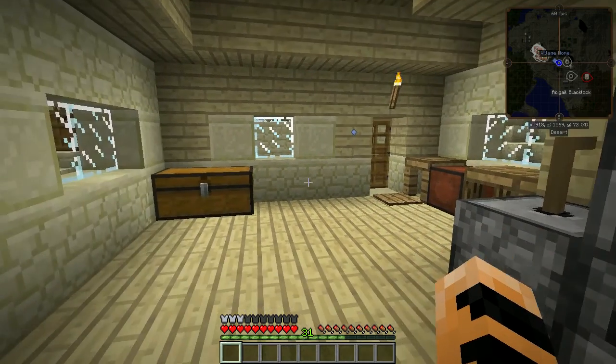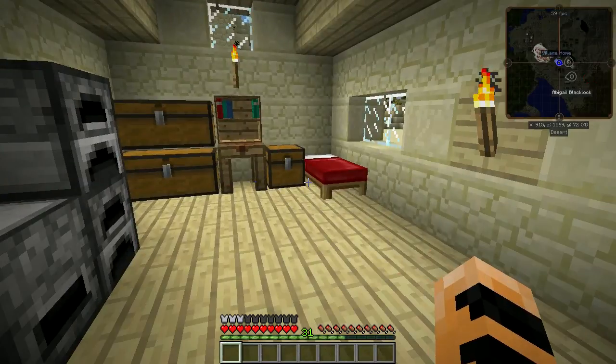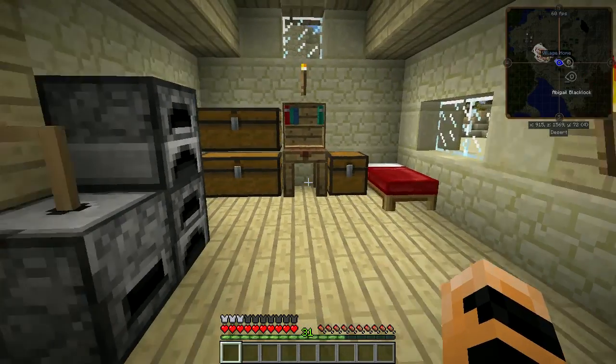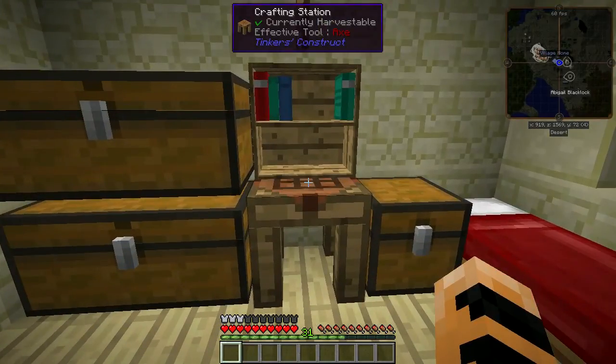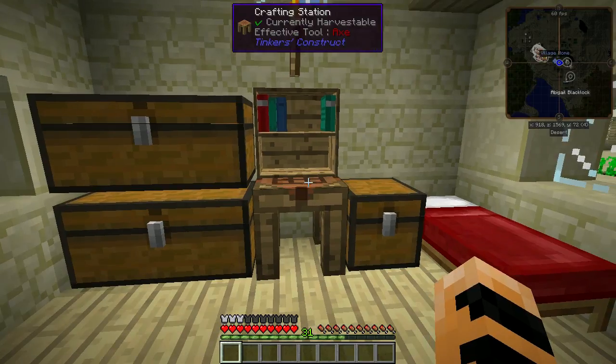Now I have lux and potentia — my new compound aspects discovered from scanning those items. Potentia is a compound aspect made up of order and fire. Lux is a compound aspect of air and fire. Now that I've scanned items with those, I can use them in research. I think we've hit a good wrapping-up point — we're just over 20 minutes and that's about where I like to keep my episodes. We'll cover Thaumcraft research in the next video. See you next time.